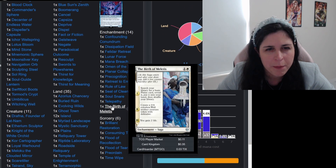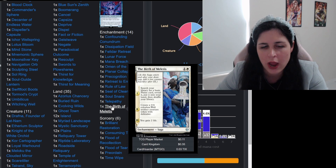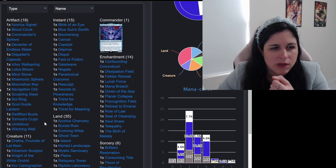Then we have the Birth of Meletis. What's really cool about this is you could keep bouncing the saga so you could constantly get a Plains into your hand, and it's also only two mana. So let's jump into our creatures — then we'll do our instants and our sorceries.